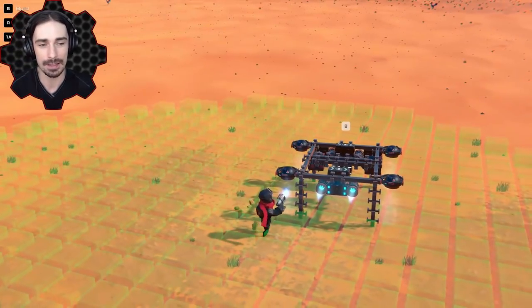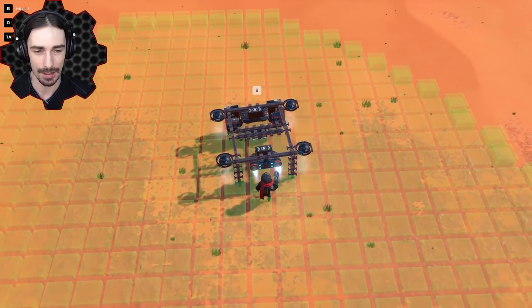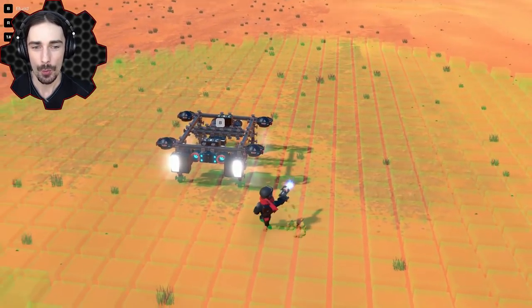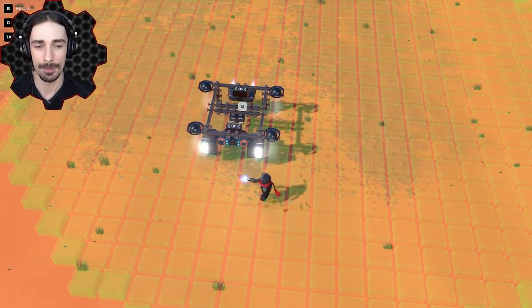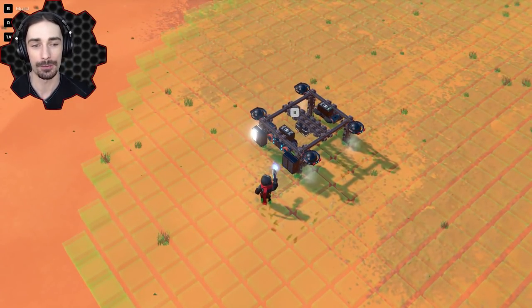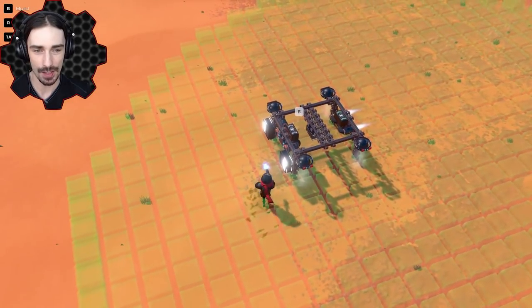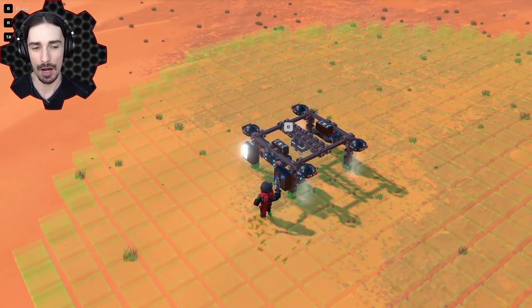By default it's set to forward, so these thrusters in the back are going to keep pushing it forward. You can see these two sensors that are on by default. When one or both of those sensors detect something, the back thrusters turn off — so it can hopefully slow down before it hits something. Unfortunately I couldn't think of an efficient way to also make something else turn on because there are no NOT gates.